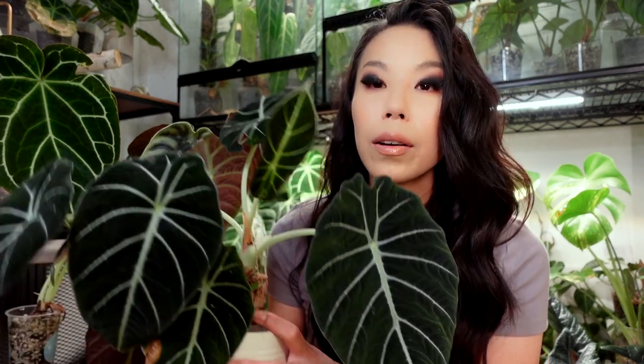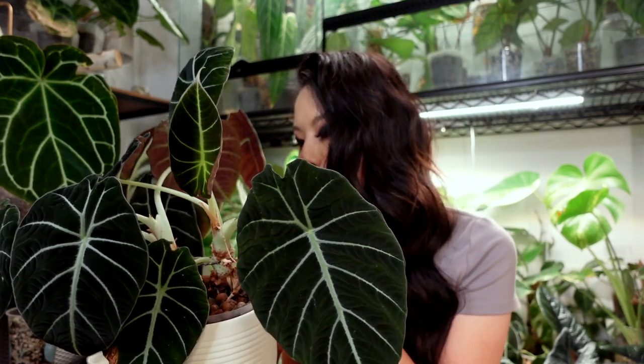This one flowers a lot — every other leaf pretty much is a flower, and it always grows two flowers at a time. Just feed it with every watering, give it light, give it warmth. It doesn't seem to mind quite a bit of light — the leaves are still quite black even though it's so close to a 20-watt grow light. I wouldn't grow this in high humidity. The alocasias with thicker leathery leaves like this one, the dragon scale, silver dragon, and scalprumand — those don't require high humidity and actually do well in an area with a lot of airflow.